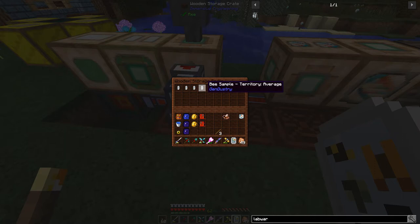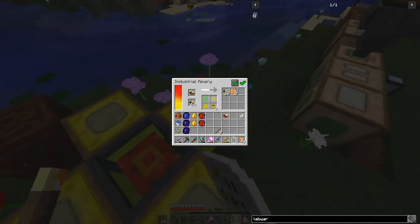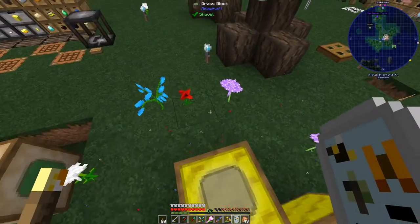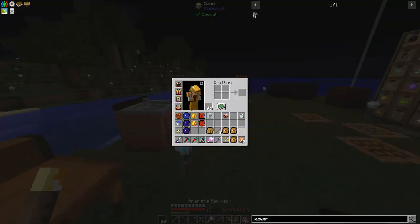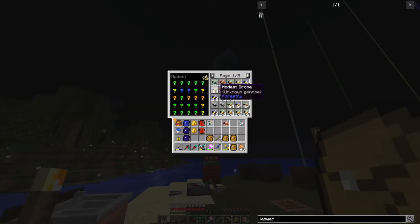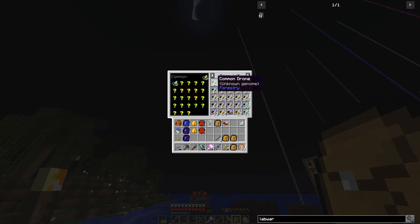Once we get the traits that we want, we're going to build a template — a good breeding template — and go from there. I've got to get all of these separated. Territory average — we actually want a higher territory. We want cave dwelling true, we want flowers to be rocks. Never sleeps false is probably good. We got the species, that's good. We need to get the species trait from every one of them — unusual, valiant, meadows — and from our apiary backpack we've got a bunch of others.